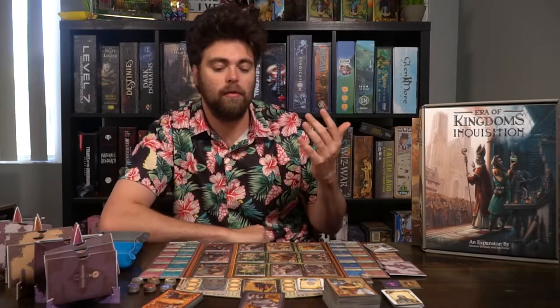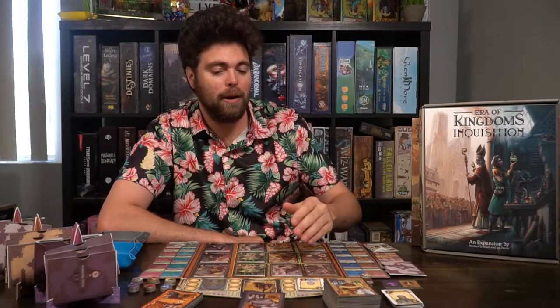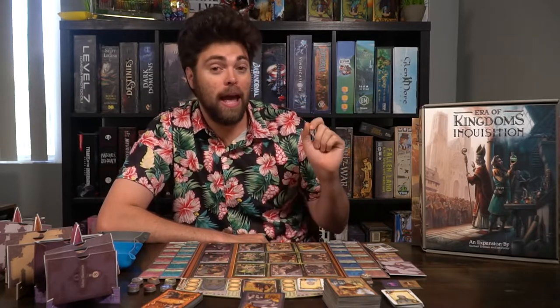Then you're going to check to see whoever has the most victory points by looking at the bottom right-hand side of each of the cards, adding up those victory points including any other cards you might have from your followers. That player is the winner and controls the kingdom.